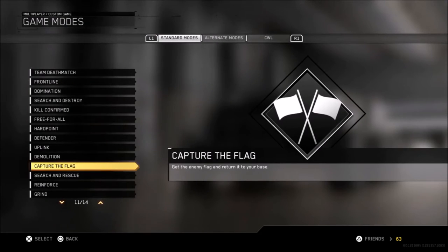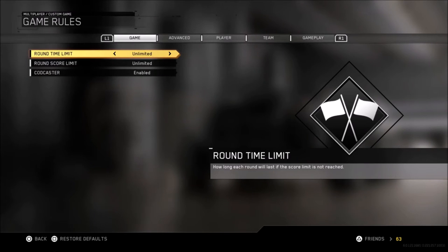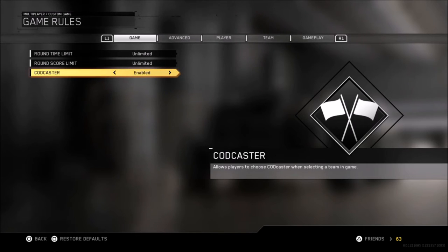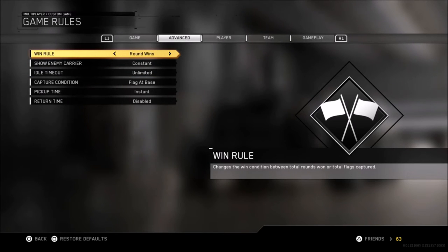Then you need to go back to the game rules. You need to have round time limit set to unlimited, round score limit set to unlimited. CODcaster doesn't really matter but just put it enabled. Then you need to have win condition set to round wins.